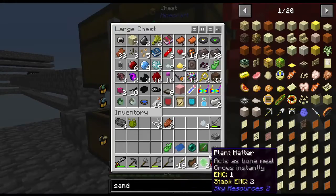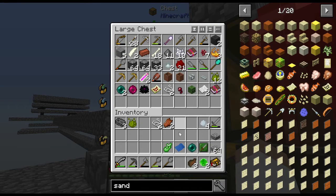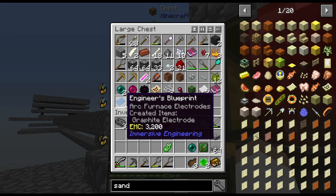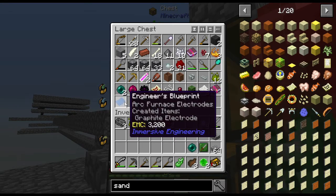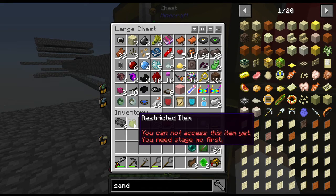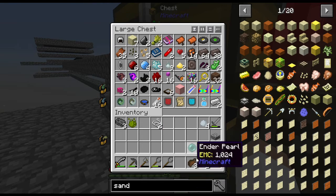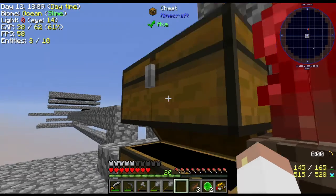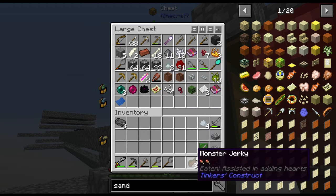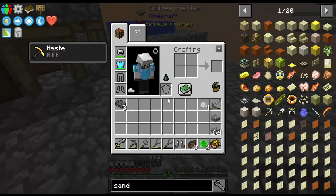I did get a couple ingots of iron — that came from one of the bags, pretty useful. Engineer's blue paint, arc furnace electrodes — that's from Immersive Engineering. I've got the gland I think I can put in the other one. I just want to get all this stuff situated before we get started — mob drops over here and randomness in the other drawer, but it's kind of all over the place right now.